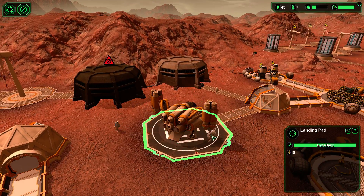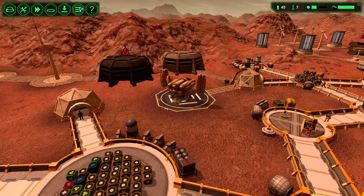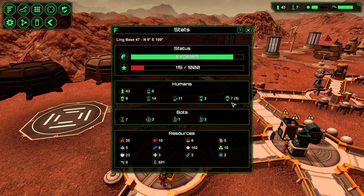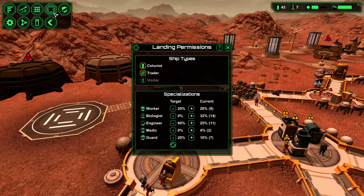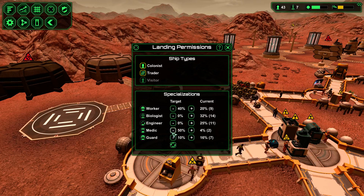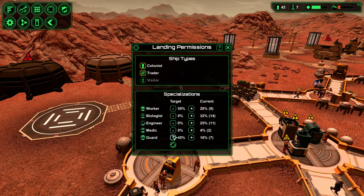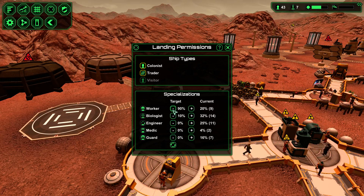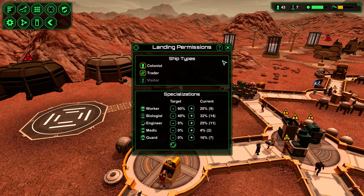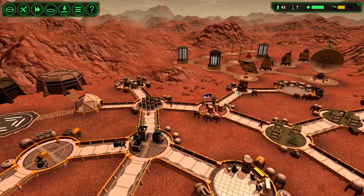There's a ship — I got three guards out of that! They came in at 20%, but whatever. Holy shit, I have 11 engineers now — that's way more than I needed, and they still can barely keep all those things running at once. Let's go 50-50 — we need both.